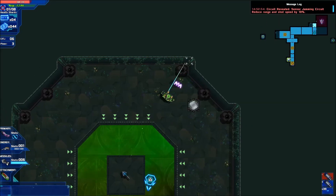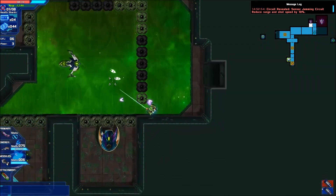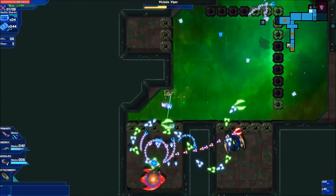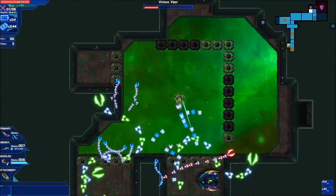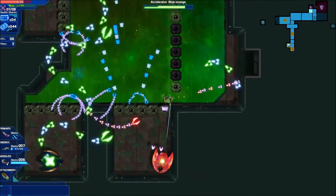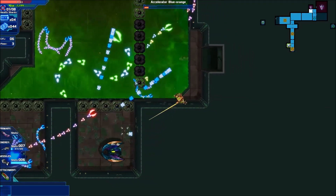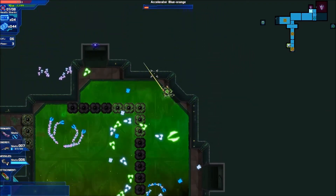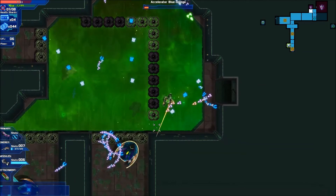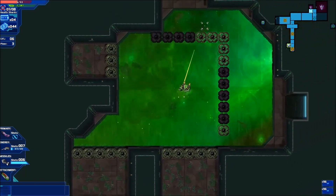Unknown circuit - reduces range and shot speed by 10%. Range actually kind of sucks now. Shot speed kind of sucks. We're not really having problems with shot speed so I'm not too worried, but the range reduction hurts. How are you still alive back there? Thanks to this weapon knockback? If you would please die. This is super obnoxious. These bolts are so slow and they take up so much real estate. I don't have all day to wait for bolts to go across the screen. That was an obnoxious room.